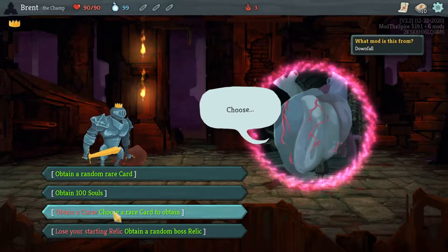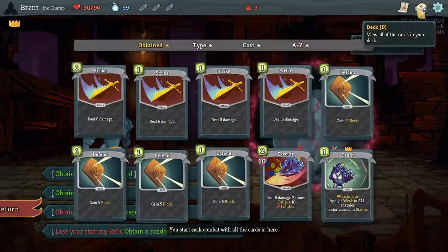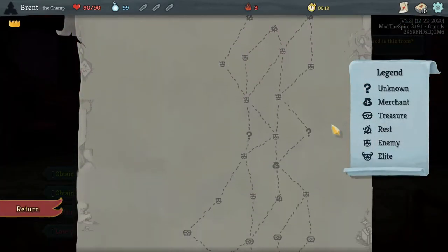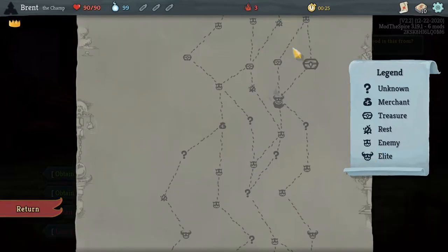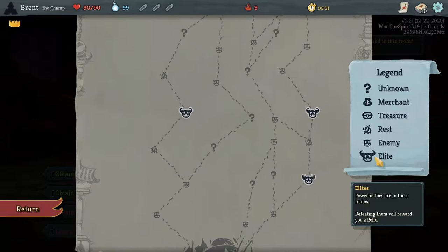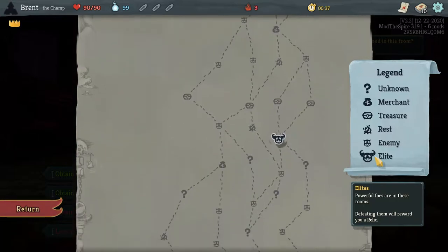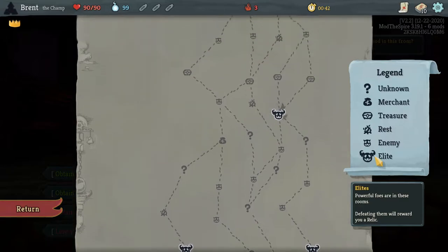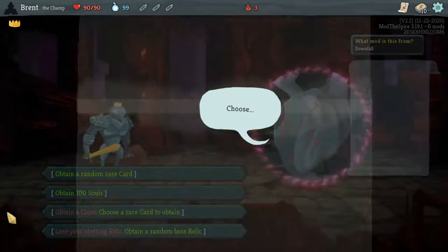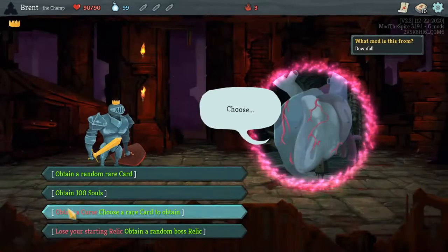Rare card — choose a rare card, always better than just a pain. But we get a curse. I like curses. Everything is deadlier. The bosses are not deadlier. That's not on session four. We got a three elite path over here on the right — most likely what we're going to take. The campfire right at the middle, yeah that's kind of the best path. I think getting the curse and removing it at the early shop would be the best approach.